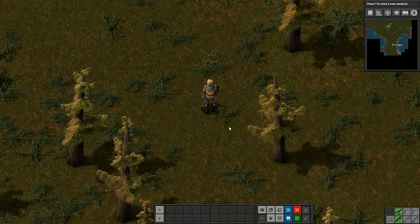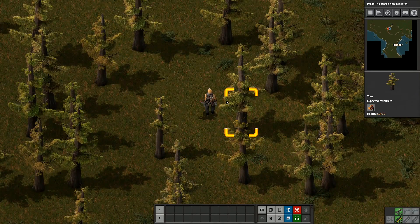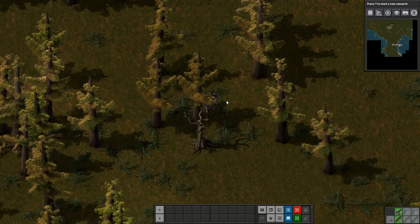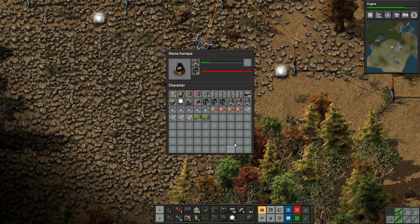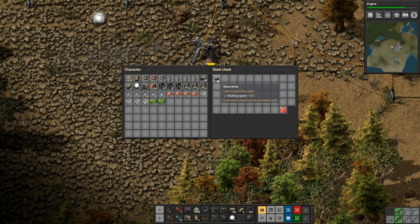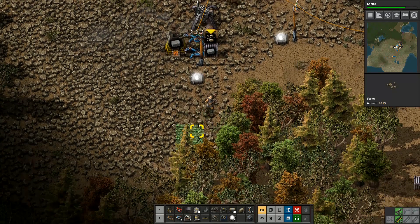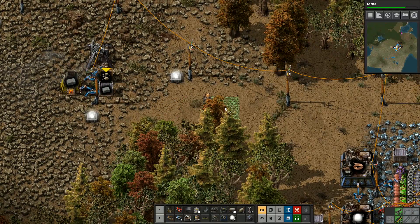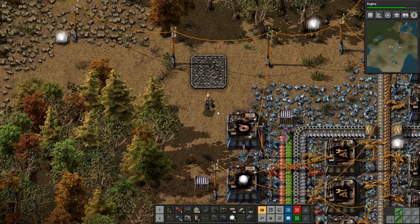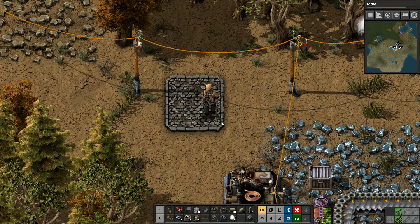Welcome back to Factorio! We've had a little break, let's get back to building a million minions. I'm going to put 50 coal in here and this is going to start producing stone bricks - every two stone makes a stone brick. We're starting to make stone bricks and you can make footpath with these, which allows you to run faster. It does look quite cool.